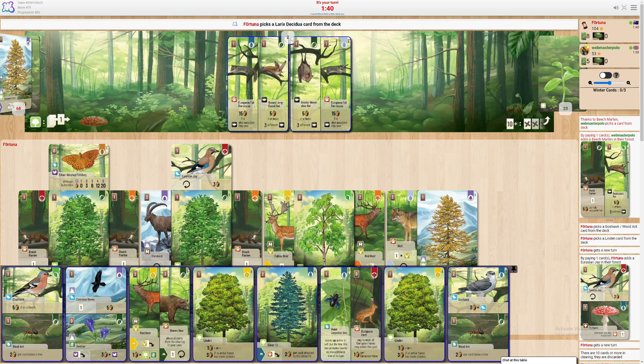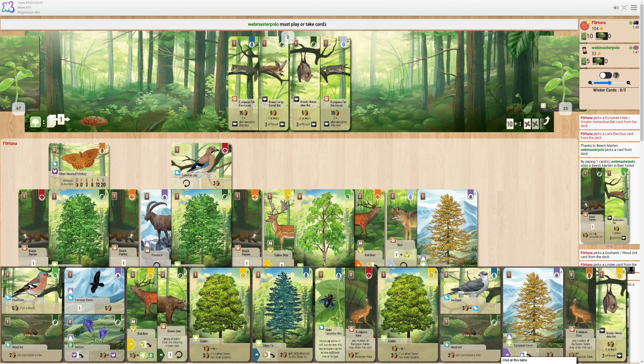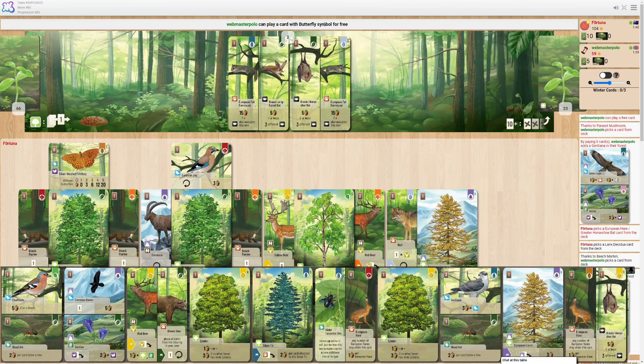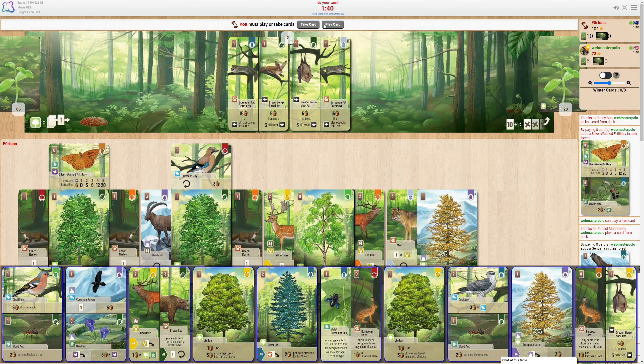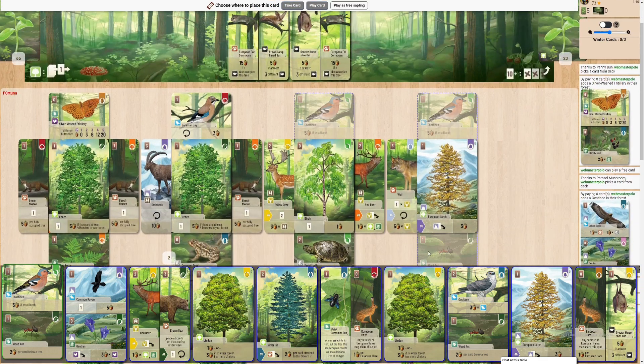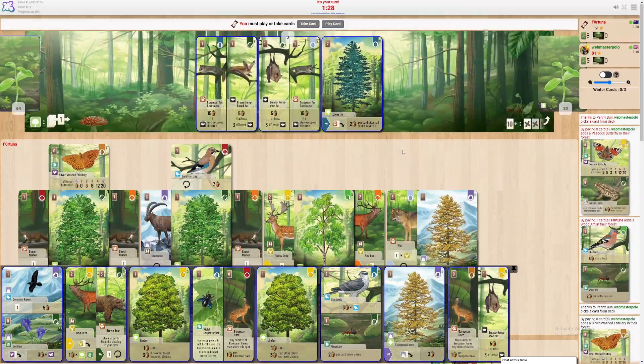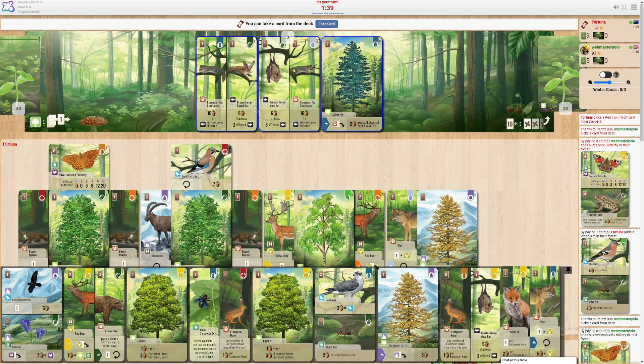I definitely need to play more trees — kind of running out. But I also need some butterflies, man. Where are these butterflies at? They're in their hand apparently. I don't have anything. I do have a spot under the tree, so I'll go for the wood ant, scoring me ten at the moment — a perfectly reasonable score. There's another wolf.